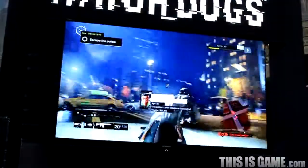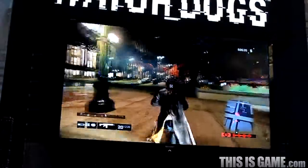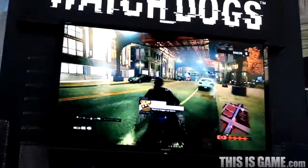Above we have a police helicopter, but we have an app that can technically disable that as well. Now this is only temporarily, so we're going to need to get in the car and we're going to need to get away.